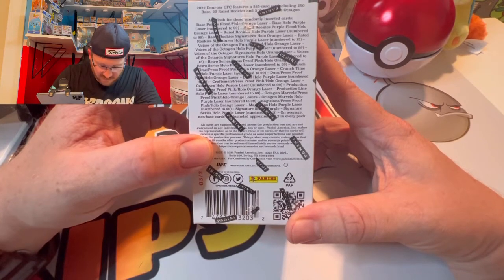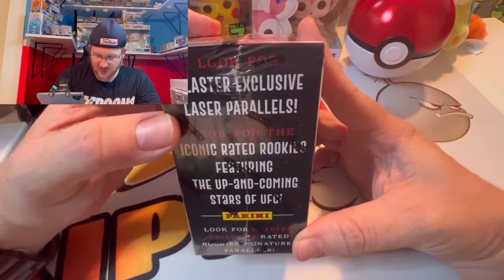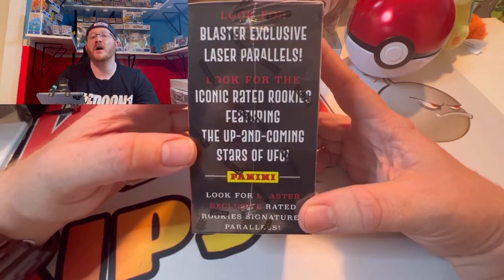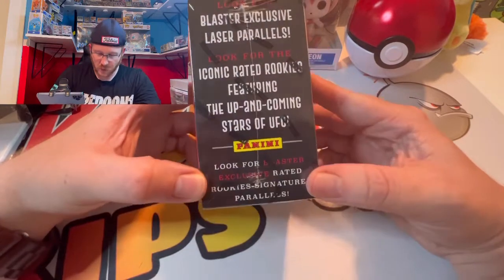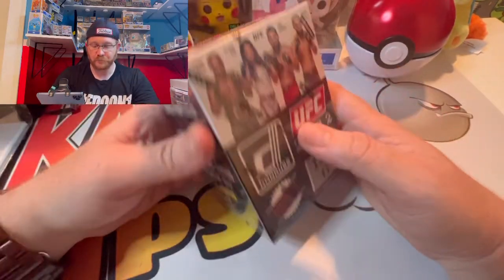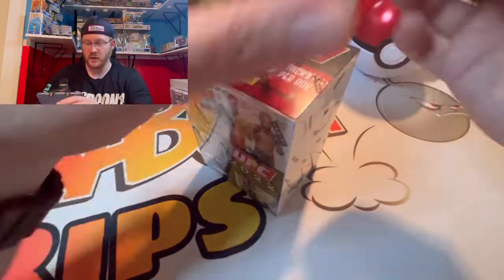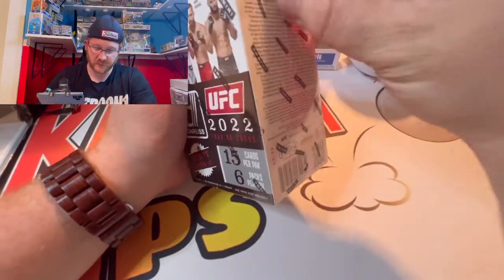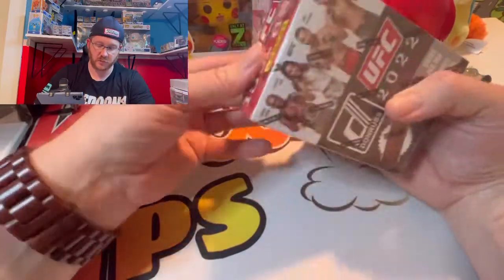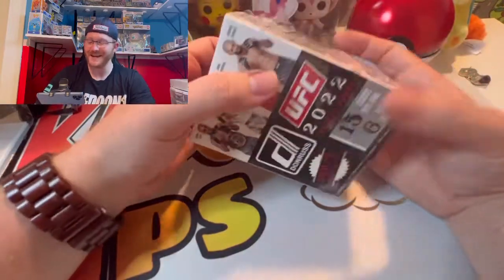Looks like 15 is the lowest numbered card here, and there are autos. We're looking for blaster-exclusive laser parallels and iconic rated rookies featuring the up-and-coming stars of the UFC. Also look for blaster-exclusive rated rookie signature parallels. Donruss — we know their sports stuff — and now they have UFC stuff, which I am pumped about. I'm so glad UFC has been introduced to the product.